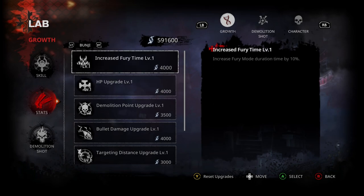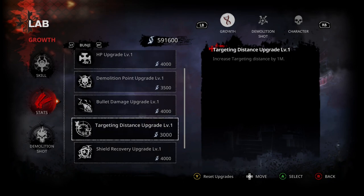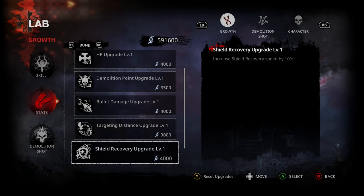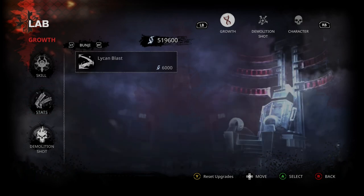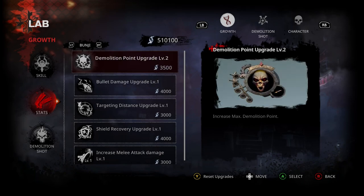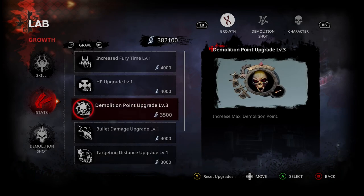I have to reset everything to check how it all goes. We have skills for Grave and Bungee — same as Grave, we've got increased fury time, HP, demolition bullet, targeting distance upgrade, chill melee, and other stuff. Bungee also has an additional new demolition shot that is only for him. There were usually four levels of demolition shot, but now we have more — up to six or seven levels, giving you two rows of demolition shot not only for Bungee but for Grave too.